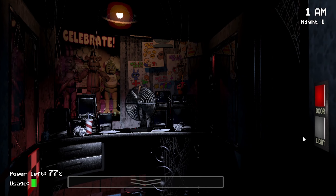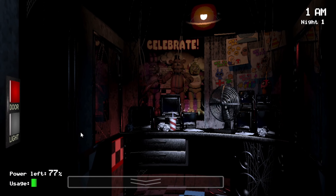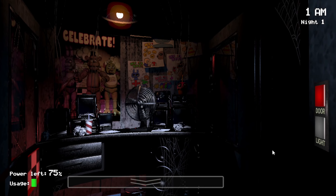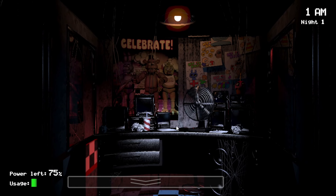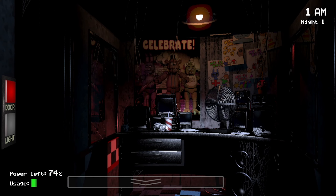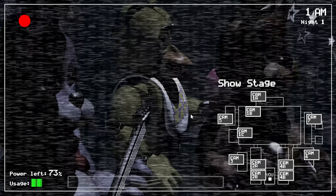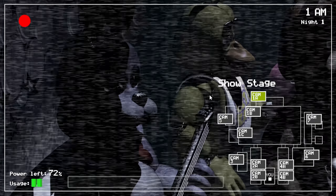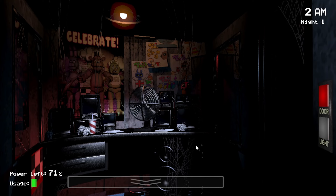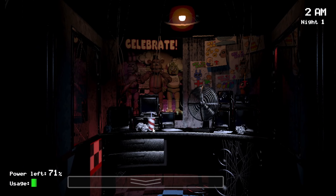Concerning your safety — the real risk as a night watchman is that these characters, if they happen to see you after hours, probably won't recognize you as a person. They'll most likely see you as a metal endoskeleton without its costume on. Since that's against the rules at Freddy Fazbear's Pizza, they'll try to forcefully stuff you inside a Freddy Fazbear suit. The suits are filled with crossbeams and wired animatronic devices especially around the facial area — so having your head forcefully pressed inside one could cause discomfort and death. Your eyeballs and teeth would pop out the front of the mask.